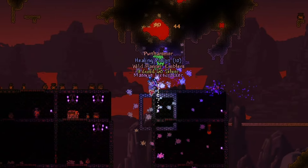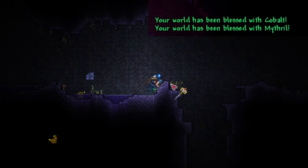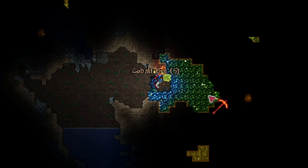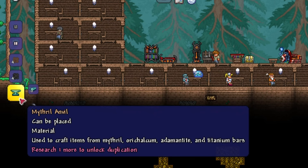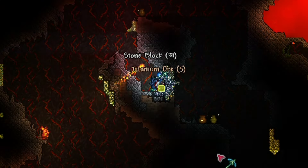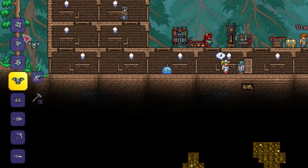After you defeat the Wall of Flesh, use the Demon Heart to increase your accessory slot. Then head towards the Corrupt/Crimson biome and destroy 3 Altars to spawn Hardmode ores in your world. With the Molten Pickaxe, break the first-tier ore and craft the first-tier pickaxe. With that pickaxe, break the second-tier ore and craft the upgraded Anvil and second-tier pickaxe. Then break the third-tier ore and craft the upgraded Forge.